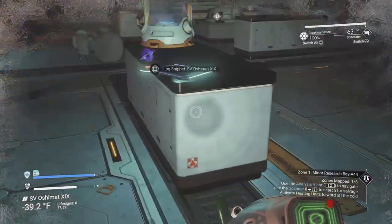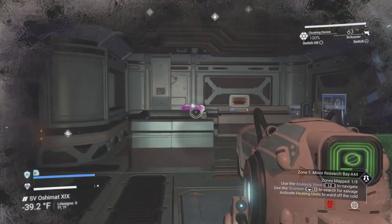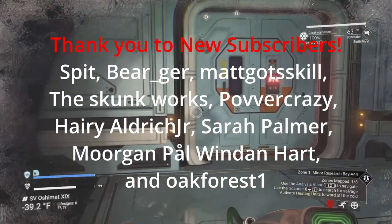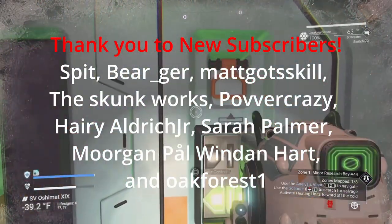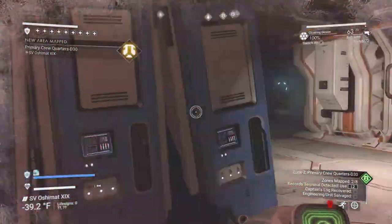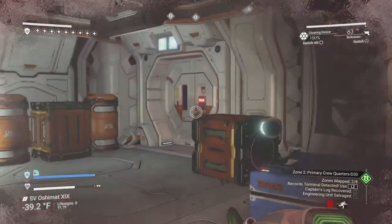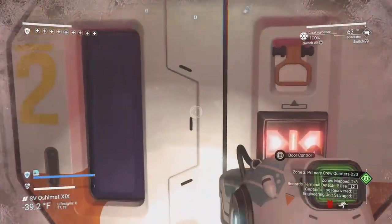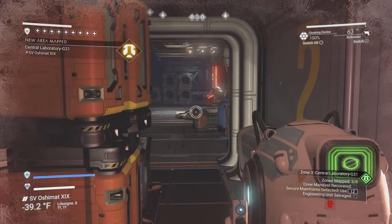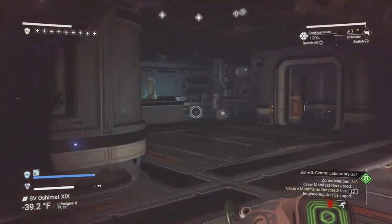Once you're in here you can pick up all the ship log snippets if you want, but you don't have to get every single one. What you want to do is run to the very end of the ship. Ignore everything — we have plenty of armor. We're running to the end and hopefully we won't run into any bugs, because they can be pretty deadly. We stop here briefly to refill, then keep running to find the next door.